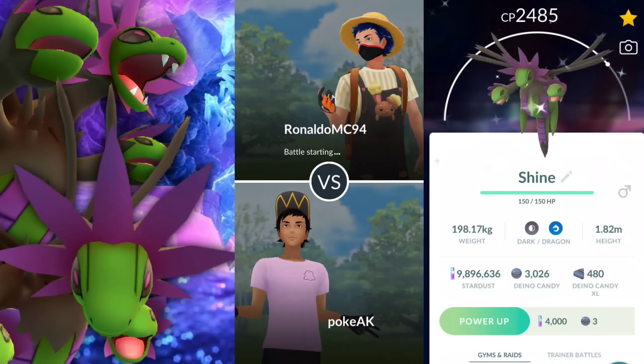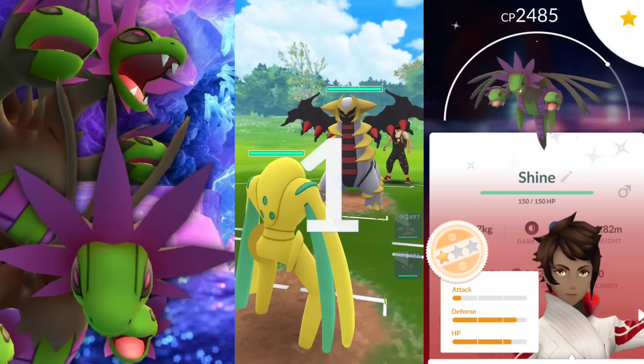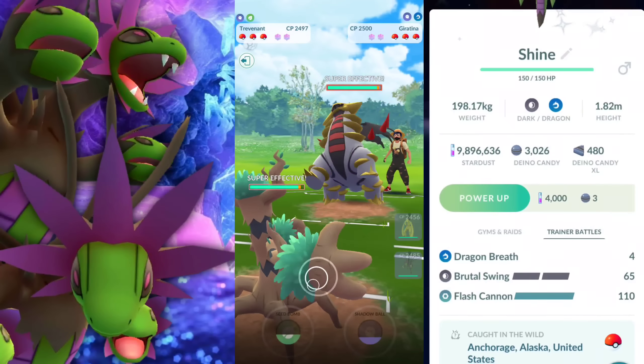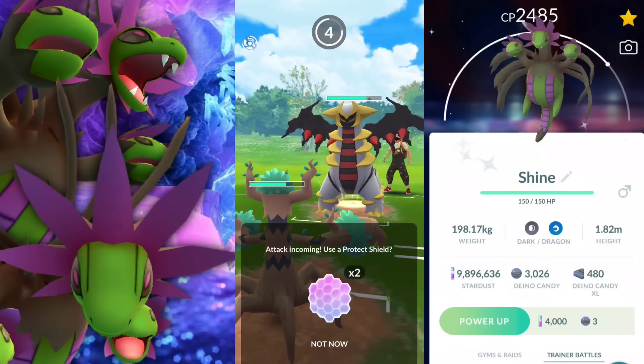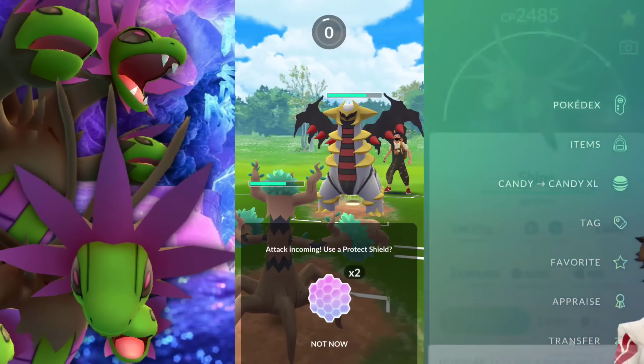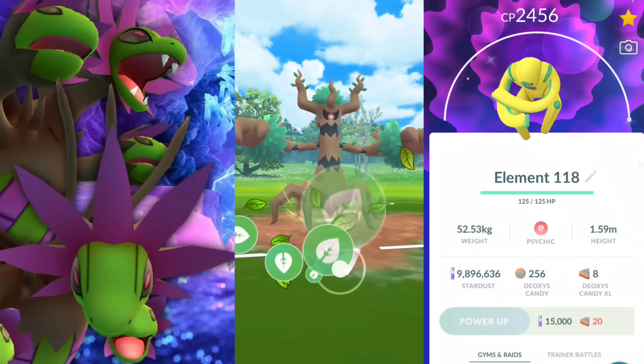Welcome back trainers, and in this video we're going to be taking a look at Hydreigon in the Open Ultra League. This is going to be a kind of a difficult Pokemon to use at times because of how many weaknesses it does have, and how often you're going to be seeing them — weak to Fighting, Dragon, and Ice.